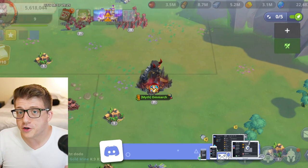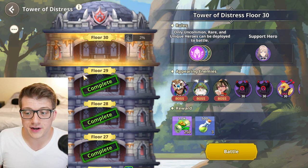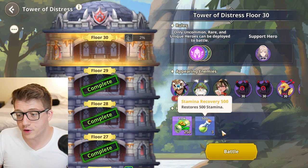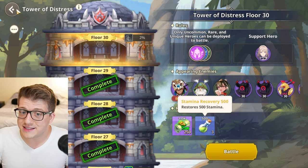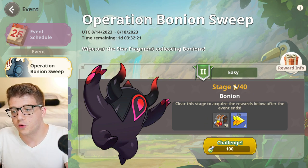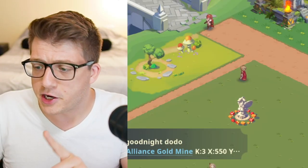The first easy source of bonus experience is the Tower of Distress and the other towers unlocked as you progress through the story. On floor 30 of the Tower of Distress you gain 250,000 experience by defeating that level. You also gain stamina recovery potions, which you can use to defeat more monsters — and those potions can be used during specific events like the Operation Banyan Sweep event. Keep in mind it costs at least 4,000 stamina to go through all 40 stages, so save some stamina for events like Defying Chaos where you want to defeat a bunch of monsters.